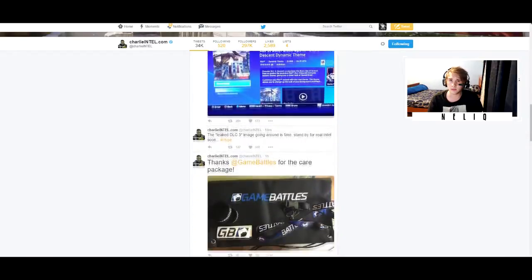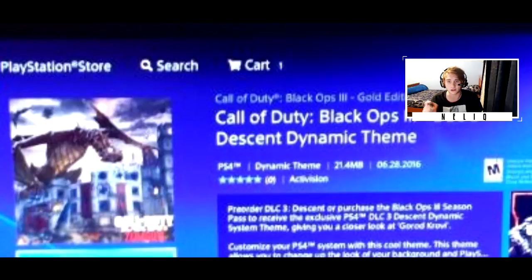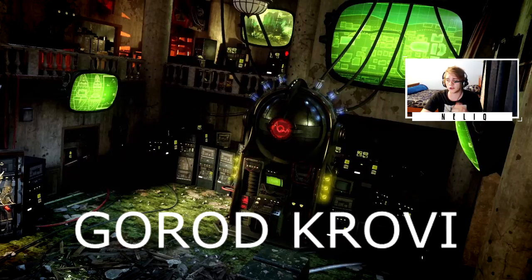The first thing we want to know is what is the brand new DLC called? The DLC is called Descent, as you can see on the picture on screen right now. Something else that is extremely cool and gives us an insight to what the brand new zombies map will be like on DLC 3 — we got the name of the map, which is called — excuse me if I'm saying this wrong — God Rod Crovy. I'll put the writing up on screen so you guys can try and pronounce it yourself.